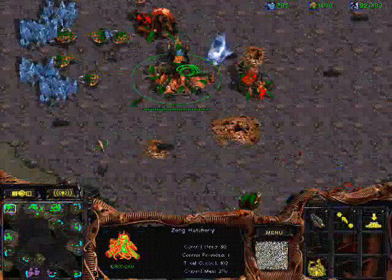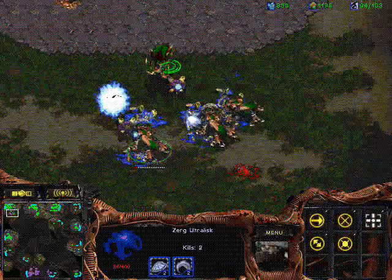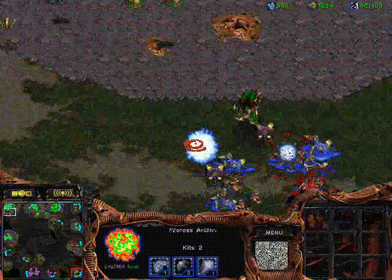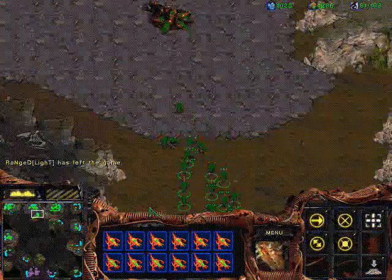Over here he has Dragoons against only Ultras, which means my Ultras are pretty much going to die. I was sort of aware of that, but I just had to stop this attack. Dragoons do 100% damage to Ultras...